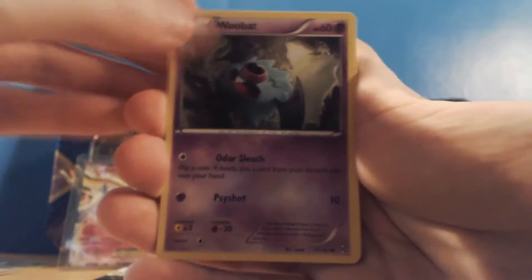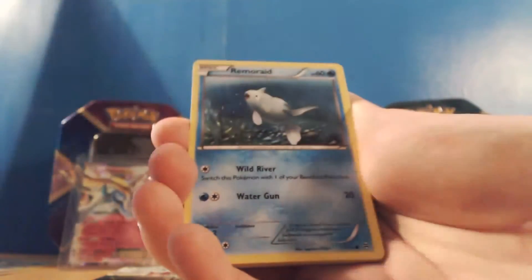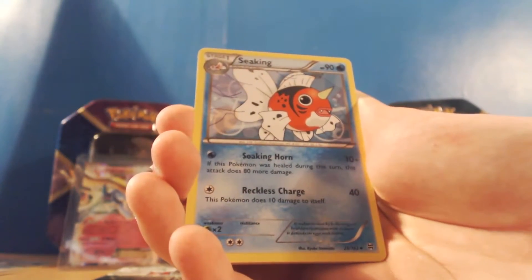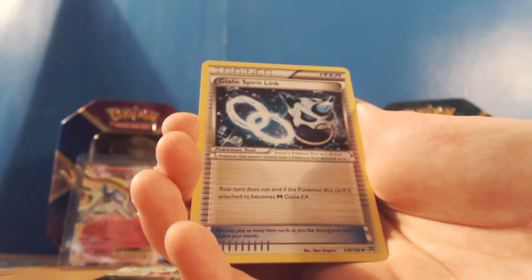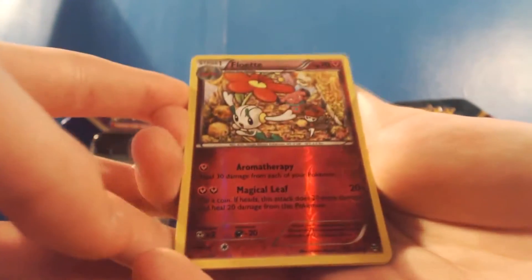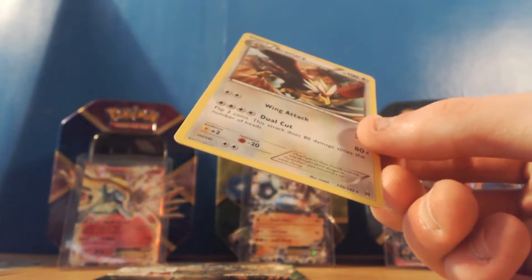So from the Breakthrough pack we've got a Woobat, an Axew - it's so cute - a Remerade, Spritzee, another Snivy - we got one in our previous unboxing video. We got a Snivy again. We got a Seedot, a Cacnea. There's a Gallade with Gallade Spirit Link, which means there's a Gallade EX in the set. We've got Flabébé as our reverse. And we got a Braviary as a Rare - it's pretty awesome, it's not holo though.